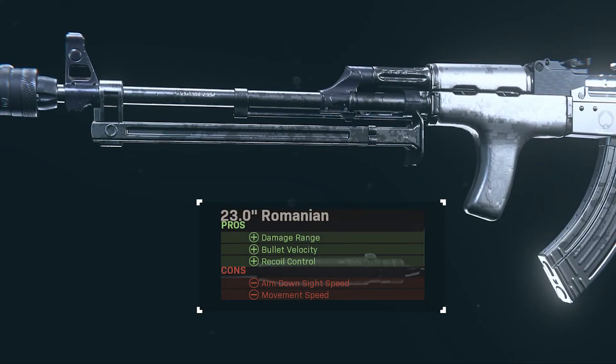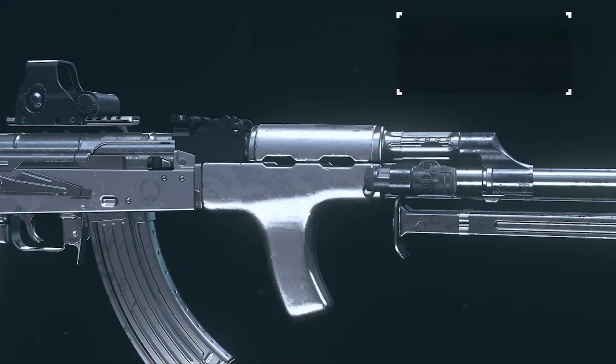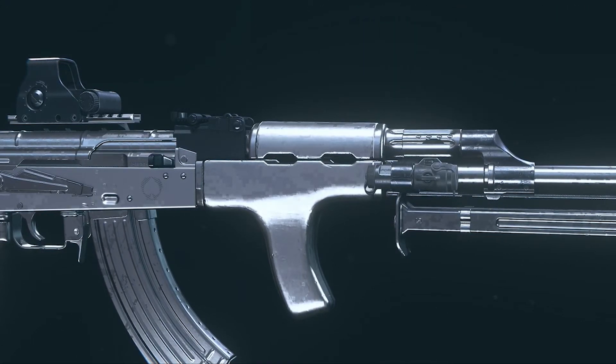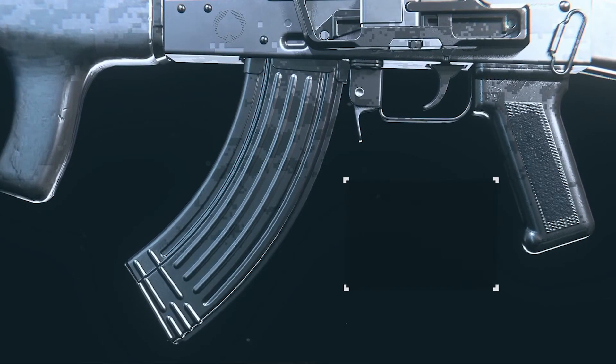Starting off the build is the Romanian Barrel. It's the longest barrel in its class and also features a built-in foregrip, so damage, range, recoil control — it has it all. And of course to balance out that hefty barrel we're running the Tac Laser for the ADS speed increase, as well as the Stippled Grip Tape to give an extra boost to ADS speed as well.